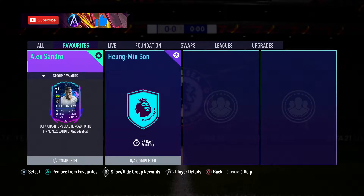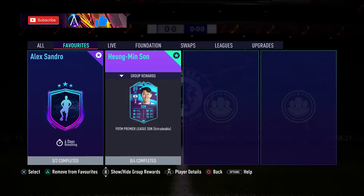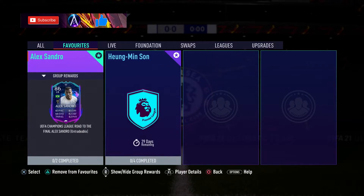We are back for a second video today. Alexandro SBC has dropped, coming in price-wise around 125k for this Road to the Final card. We also had Son's Player of the Month drop at 11am this morning, so go check that one out on the channel and subscribe while you are there.